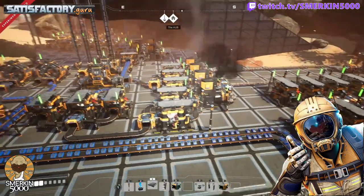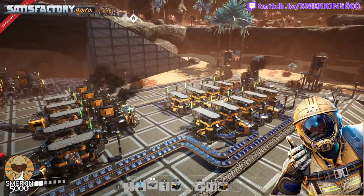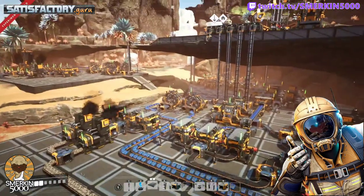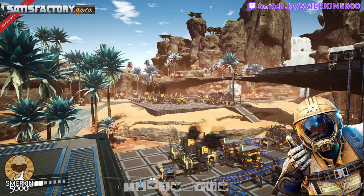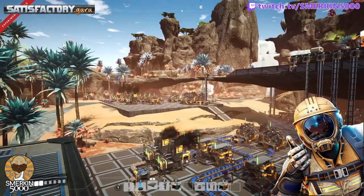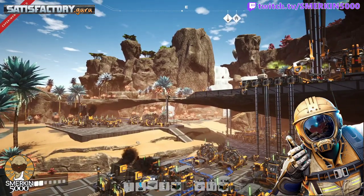Rotors need screws and iron rods, and reinforced iron plate also needs screws, so I make completely separated dedicated production lines. The screws for the reinforced iron plate come from dedicated constructors using the standard recipe — a dedicated line of iron rods to make a dedicated line of screws. Same with the rotors. Over here is modular frames, which need iron rods and reinforced iron plate, so there's another dedicated reinforced iron plate line to supply two assemblers making modular frames.